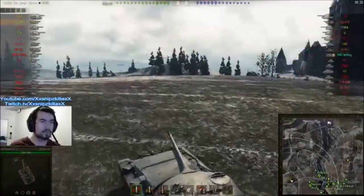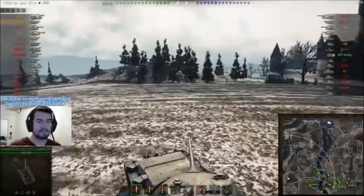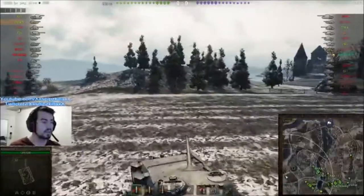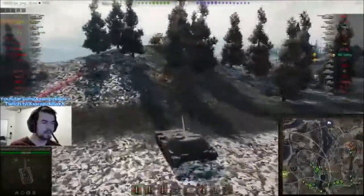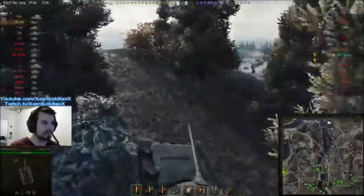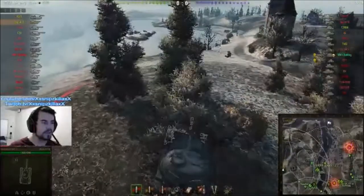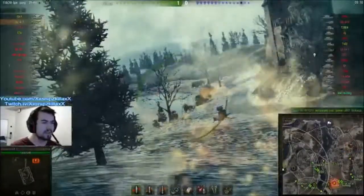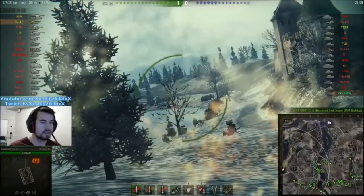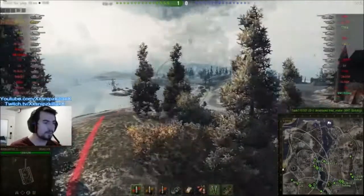This is pretty much where the 416 is going to be excelling the most, considering the 416 pretty much has the same gun as the T-54. It may have a little bit of different characteristics but it is still pretty much the same — same 201mm of penetration, same 320 alpha damage. But the only downside to this tank is its gun depression, like most Russian tanks, and also it doesn't have a fully traversable turret.